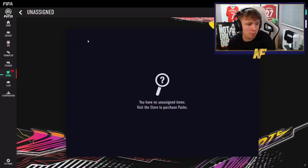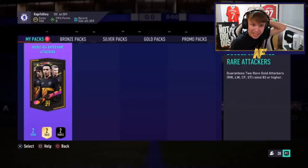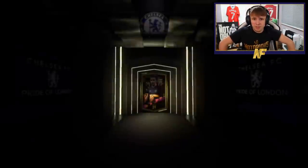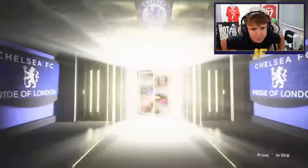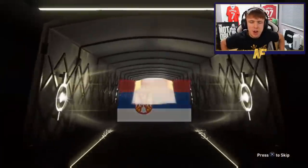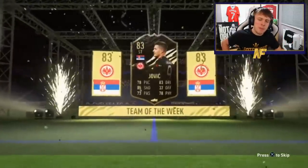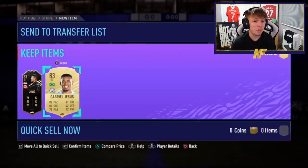Shout out to the boy Robbie — I completely forgot to intro it. Thank you to Sando Coops, pack eighteen. Show us the blue. It's not going to be a walkout... oh, that's an inform! It's Jovic — 83 inform. Hey, that's not that bad — you do need informs for SBCs a lot of the time. Who does he get with him? Gabriel Jesus — first time I think we've actually seen Jesus.